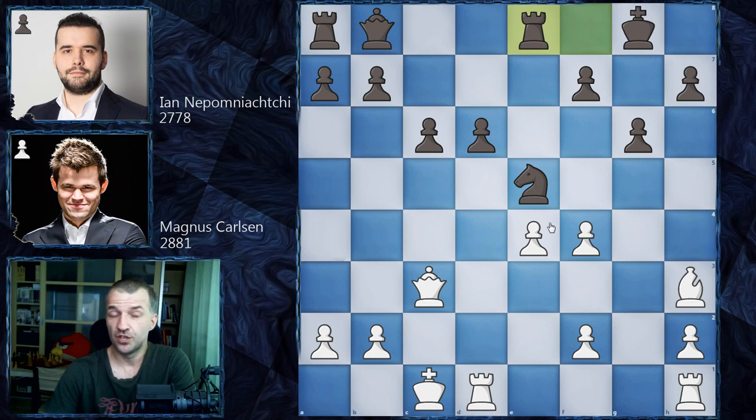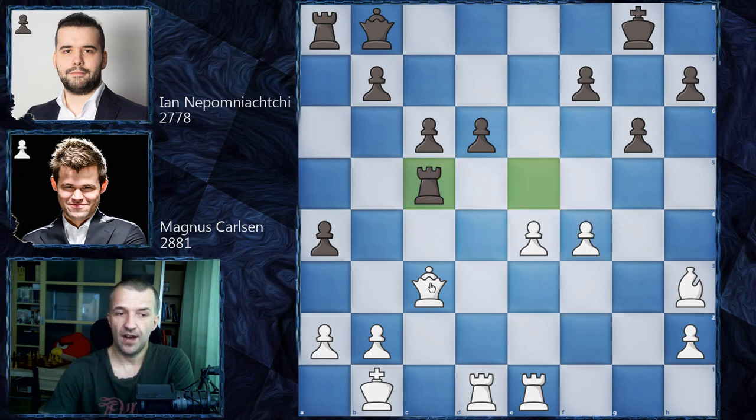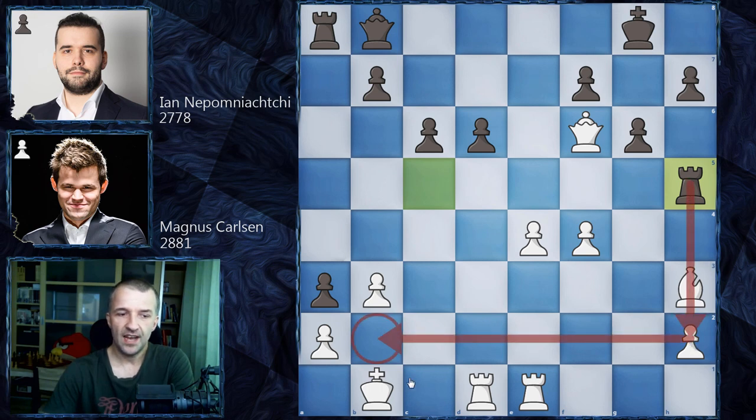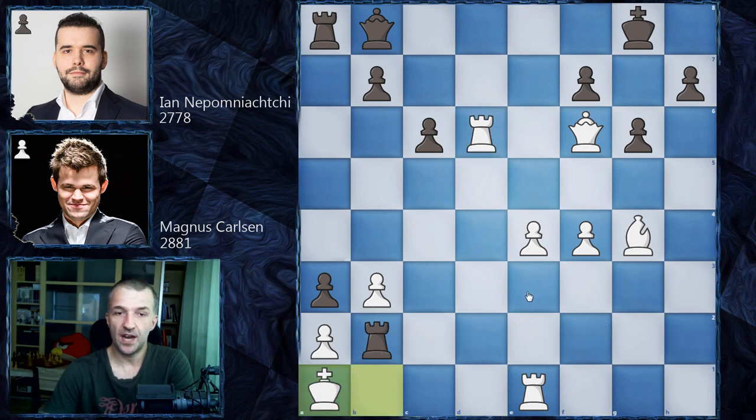Nepo tries to fight without the piece: Re8. Magnus didn't take the knight immediately — he said first centralize my rooks because the knight is going nowhere. We have a5, Kb1, a4, so the rook can potentially come into the game. After fxe5, Magnus said he can no longer improve any piece further, so it's time to take it. Re8, and now f4 kicking the rook, Rc8 challenging the queen, Qf6 — the most aggressive square for the queen, very close to the king.